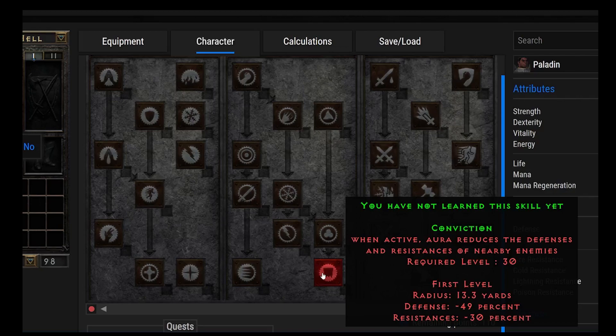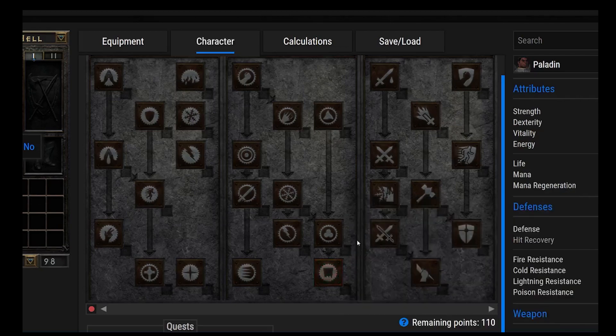You're going to see enemies sometimes have Conviction on you, and it can be very dangerous — in Ubers, Hell Mode, or even Nightmare. This is a very powerful aura. In order to get Conviction, you've got to go down the right-hand side of the aura tree for the Paladin — the offensive aura tree.